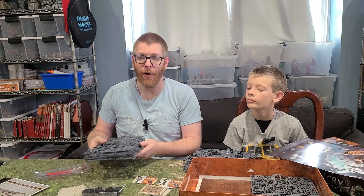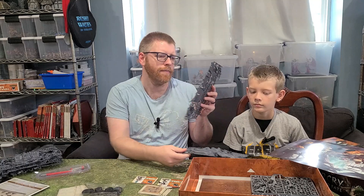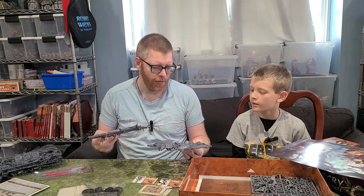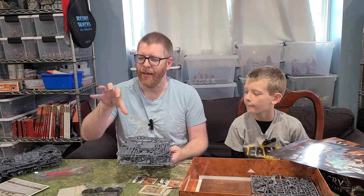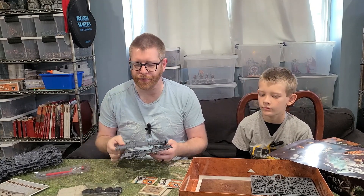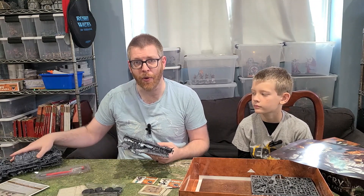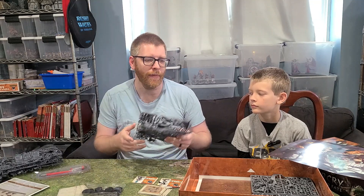In addition to those, you get two new sprues — though I think they might actually be the same thing. It looks like a little eggshell hideout, a big rock you can hide in. So you get that, plus the two trees from Heart of Girt and the scattered terrain sprue — good if you want to double up on that.